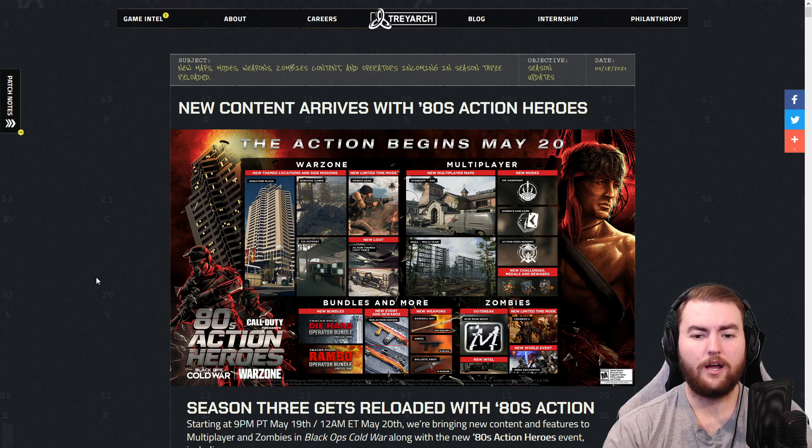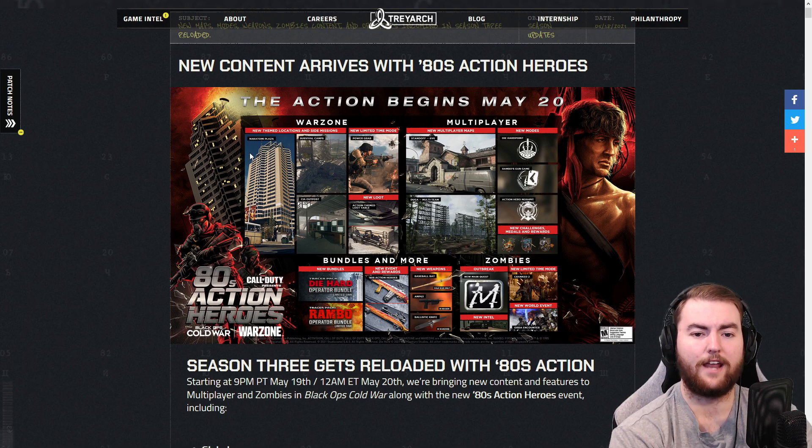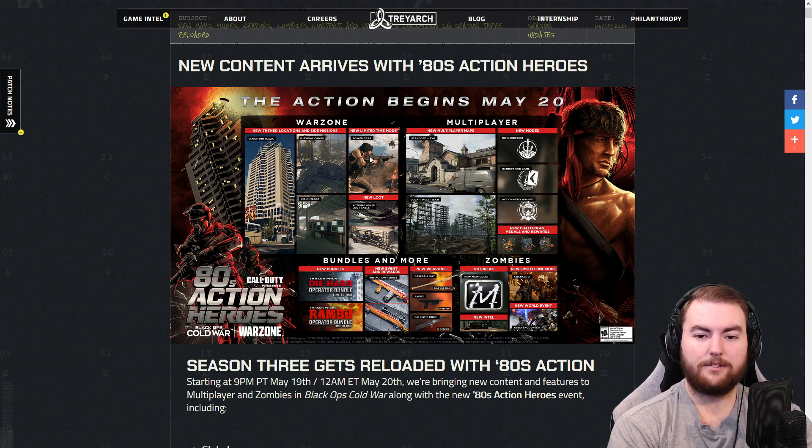We've got the new roadmap here, which is very cool. In the Warzone section, we have the Nakatomi Plaza building being added — that's straight out of Die Hard, which is super cool. We've got Survival Camp, Power Grab, and different game modes.